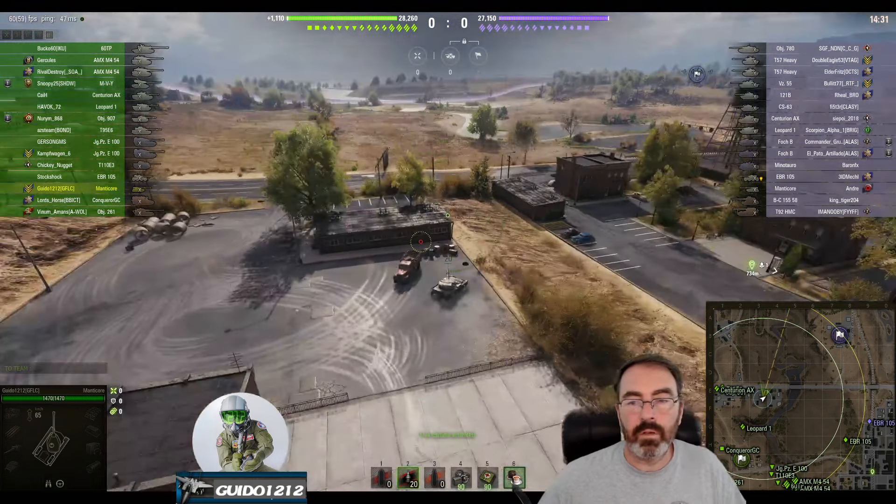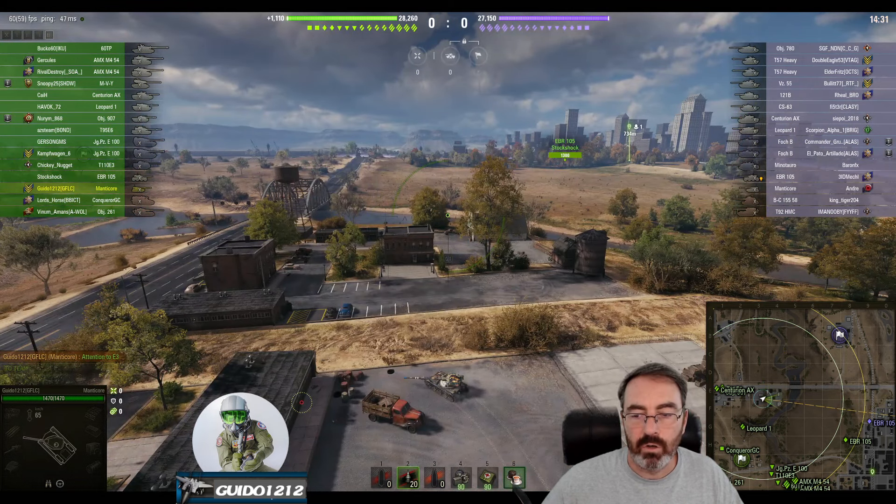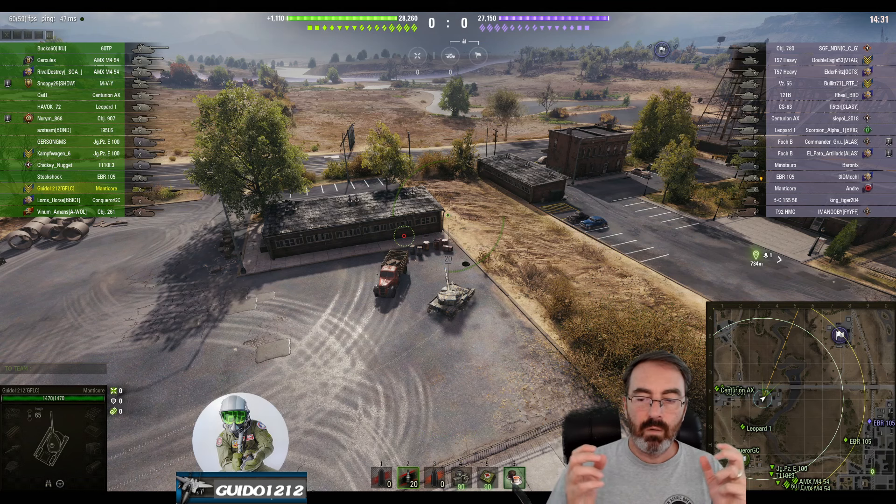What you do have to watch out for in this position is will the EBR come raging by? Because if he's come straight across, he may actually counter-scout you here and cause you to have to turtle up and survive getting shot at. But their EBR is over in the town. So when you're moving into position with your light tanks and scouts, pay attention to where their scouts are, try to think of where they might be, and then react accordingly.